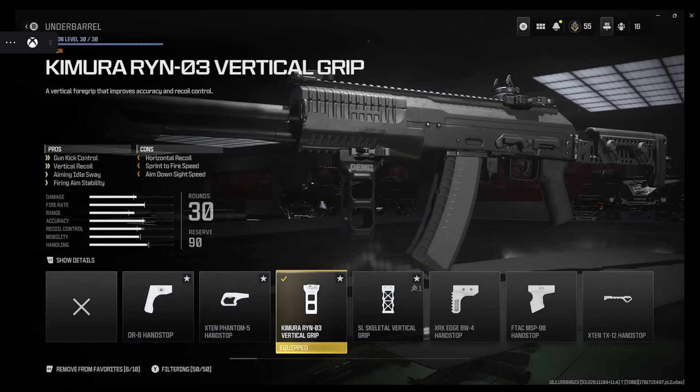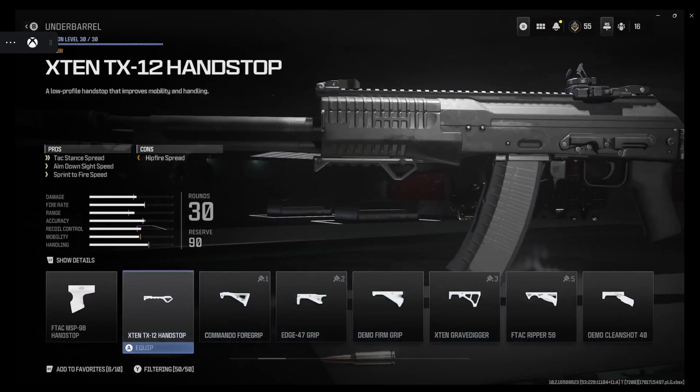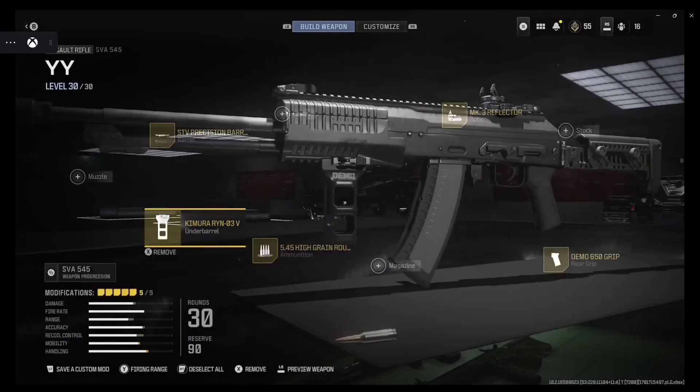This grip right here is probably the best grip in the game. A lot of the attachments they brought over from Modern Warfare 2 are pretty much obsolete. I used to be a big fan of the Ripper 46 — it's still great, but it's made for sway and hip fire, so you don't really get too much. The skeptical grip gives you sprint-to-fire speed, gun kick control, rear recoil, and ADS speed — that's a no-brainer. And this vertical grip gives you up two on the gun kick, up two on the vertical recoil, sway control, and stability for the firing rate, so it's a no-brainer for me.